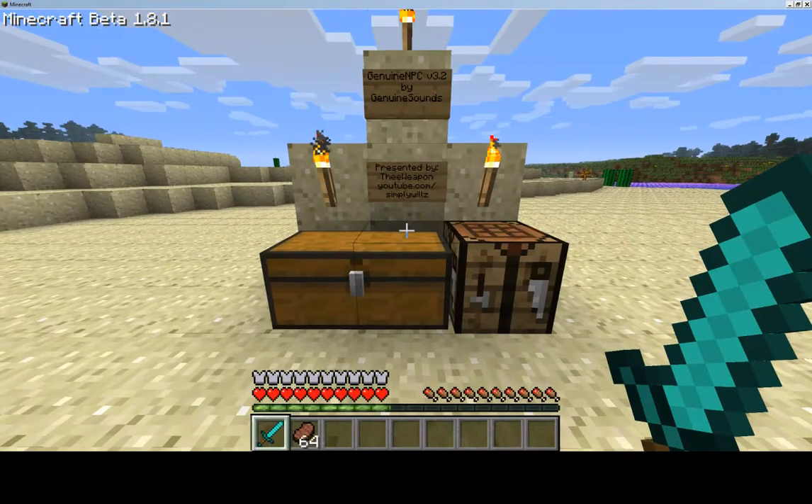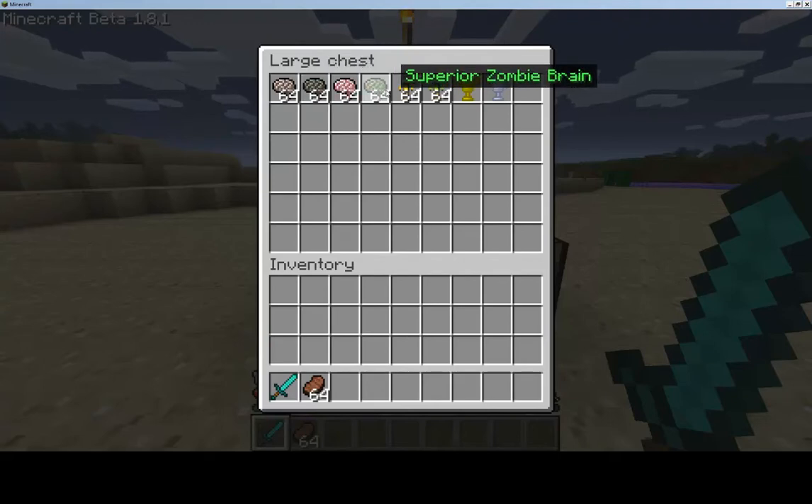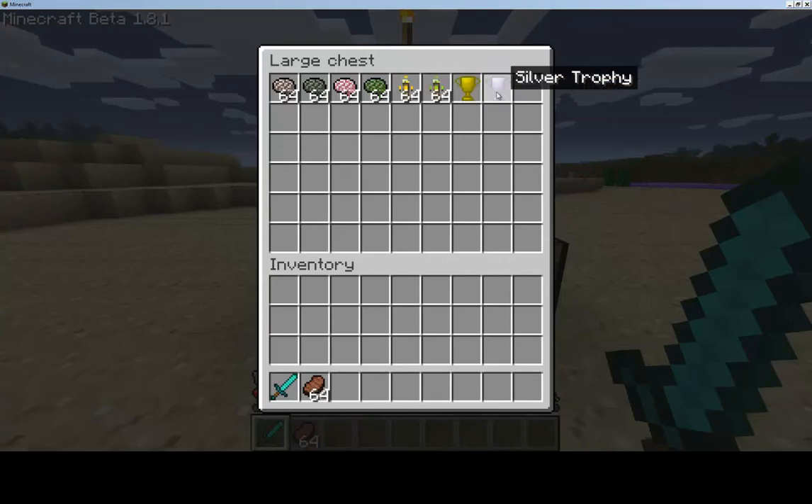Let's go over the items involved in this mod. You have the human brain, zombie brain, superior human brain, superior zombie brain, the barrier totem, the spawning totem, and these trophies right here.